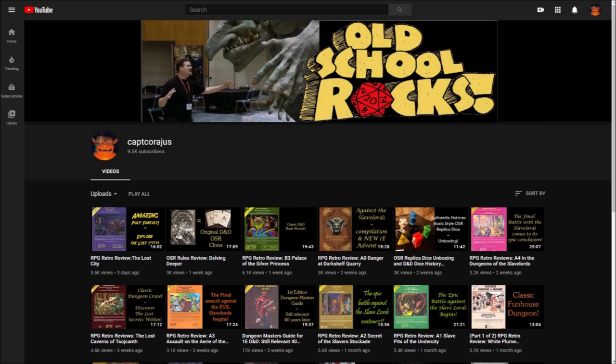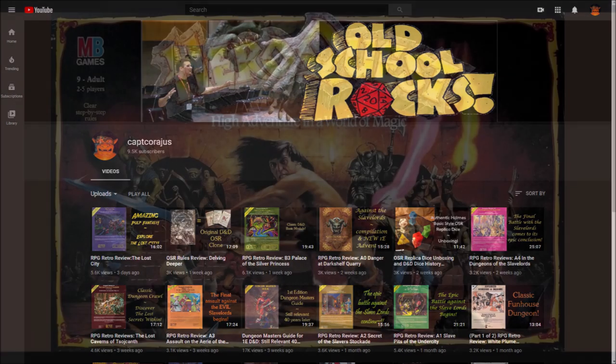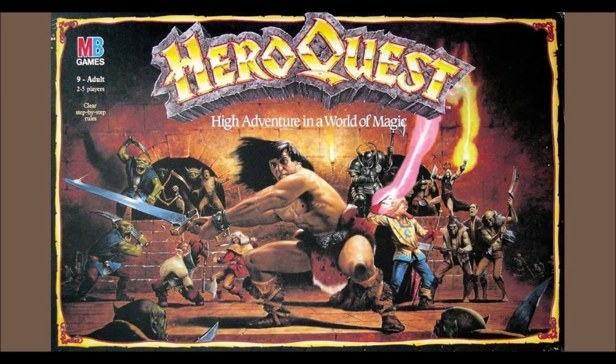Hello everyone, I'm Captain Courageous and I review old school modules in games and try to give them a fun and informative analysis. This week I'm taking a brief look at the classic board game from Milton Bradley, HeroQuest. This seminal board game attempted to meld the classic elements of Dungeons & Dragons and fantasy RPGs with traditional board game elements to forge an exciting adventure game experience.